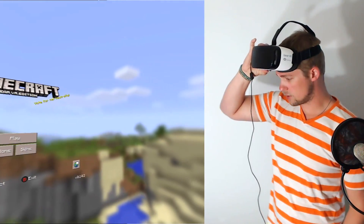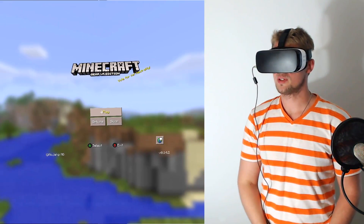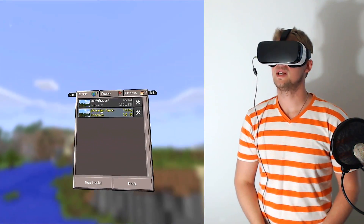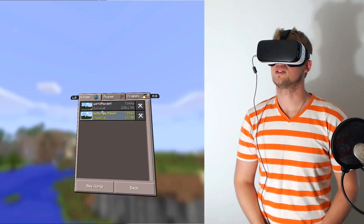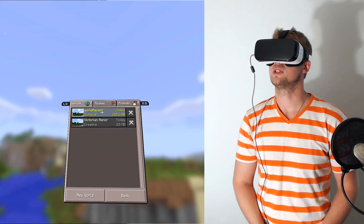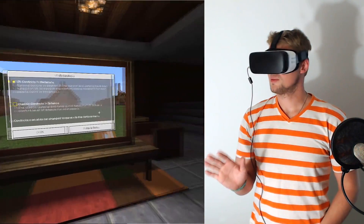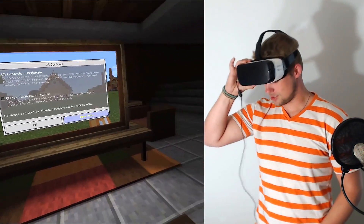They do say that there's a potential for sickness, so they do have a kind of a comfort mode in here. We're going to hit Play. I've got two places in here that I want to check out. The first place is this World Recent that I put in here — I'm going to click that. I've actually never jumped in here before, but I'm really excited to try it out.